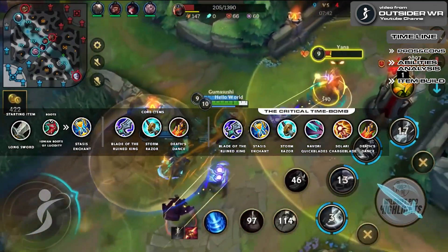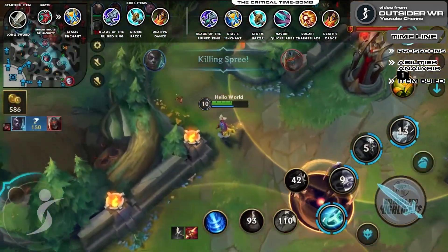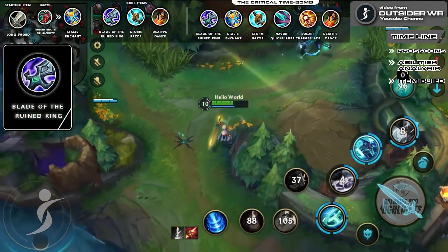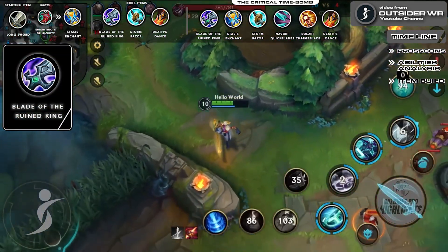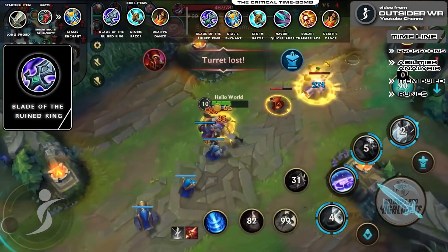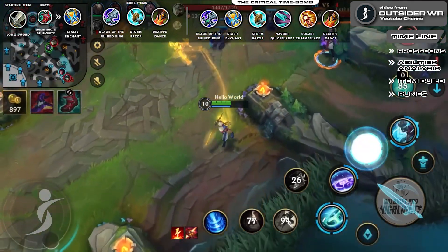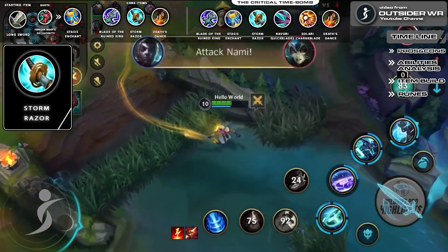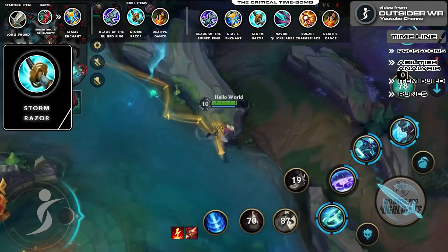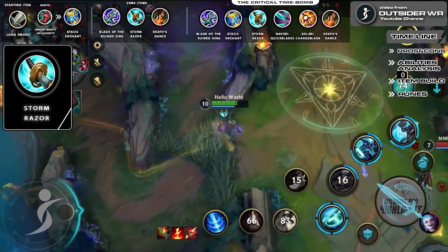The second build is called the Critical Time Bomb. This Ekko build is made for a more sustained fight and will be a great deal against Baron. Blade of the Ruined King provides you with Physical Vamp and on-hit damage, both crucial requirements for a good early game trade. Building this item will make Ekko an unexpected bruiser, letting him kill his opponents with great attack speed. Stormraiser: since this build revolves around attack speed, why not add some critical strikes? Stormraiser not only slows opponents for a quick catch-up but also deals massive damage when charged.